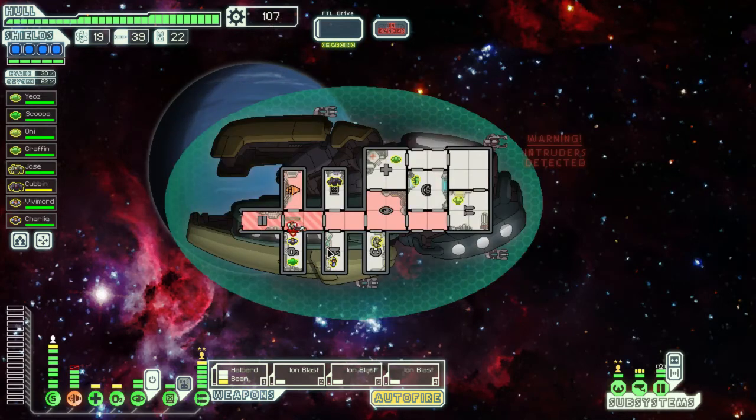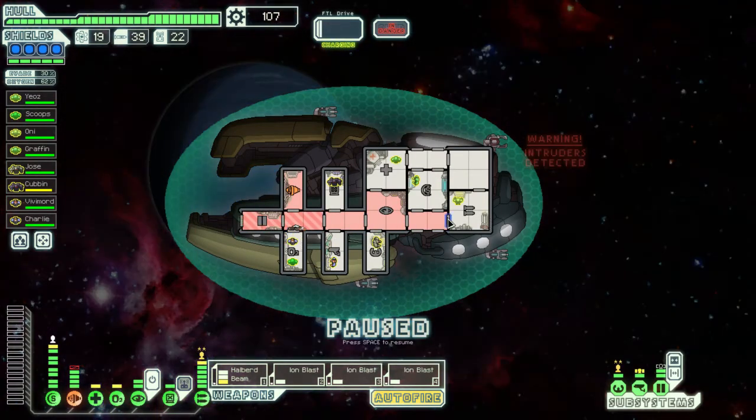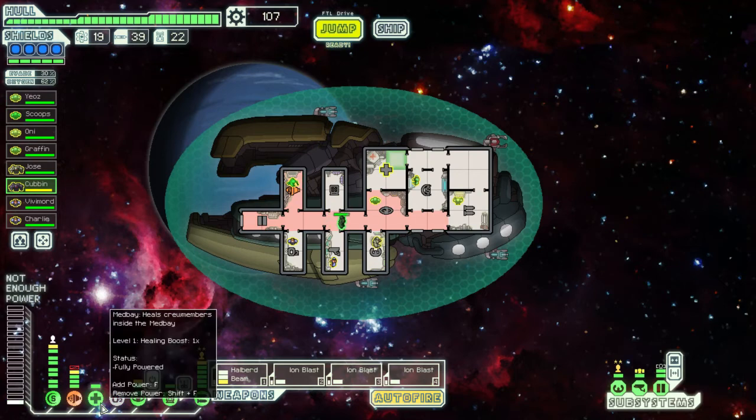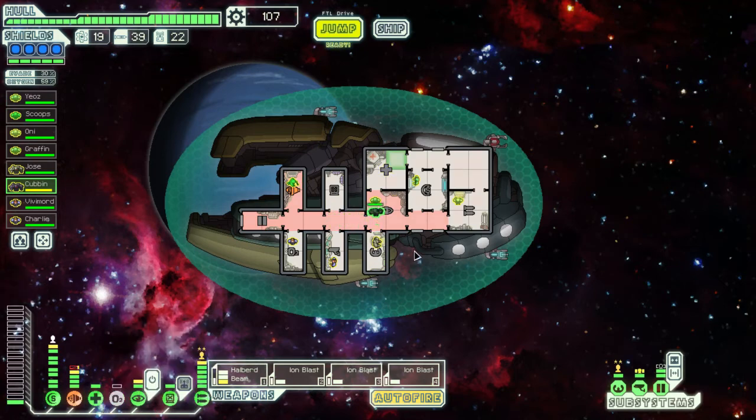We need an anti-ship drone. Let's open all doors — everybody get back to your spots. Cuban, you can go up there. Just take a point out of there and put it in our oxygen, which is definitely more important — especially when everyone's at full health.